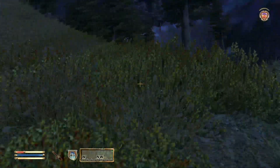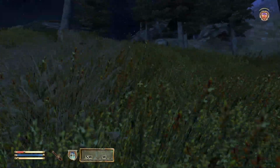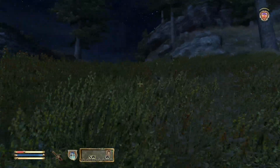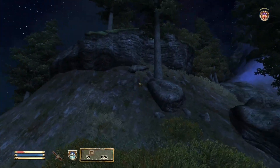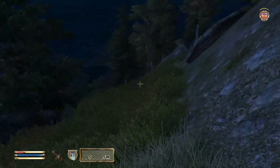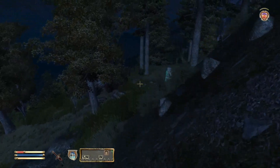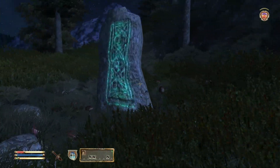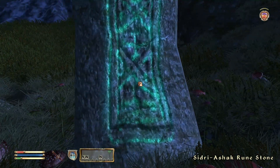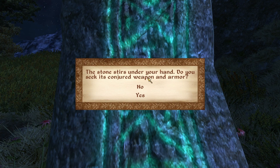What we're looking for is a Sidri Ashok runestone. When activated, it will give us a temporary bound weapon and helmet power. Let's see — that's the bridge down there, and there's the runestone right here. It doesn't mark on your map or anything, so you just have to remember where it is. But it is a Sidri Ashok. If we activate it, it stirs under your hand — 'Do you seek its conjured weapon and armor?'